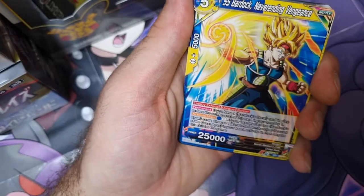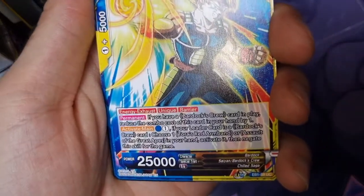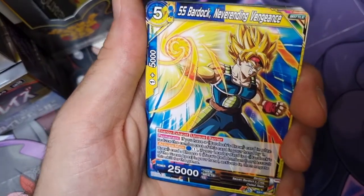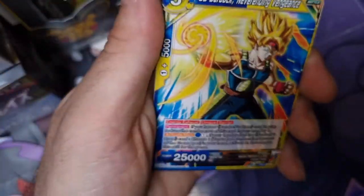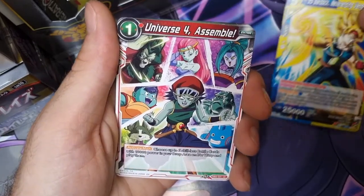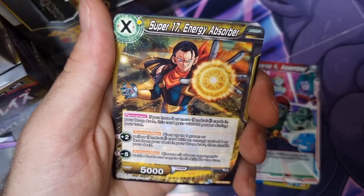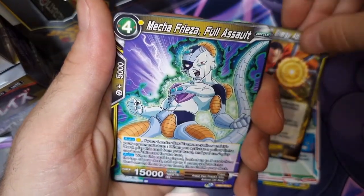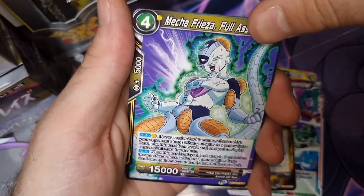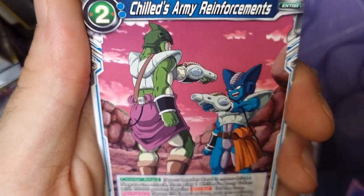I don't think there is a card trick - it seemed to work the way I did it. SS Bardock, Never Ending Vengeance - just a common card and look how beautiful it looks. Universe 4 Assemble, Super 17 Energy Absorber, Mechathorizer Full Assault - still a common. These are some nice looking cards, it looks like a scene out of one of the episodes.